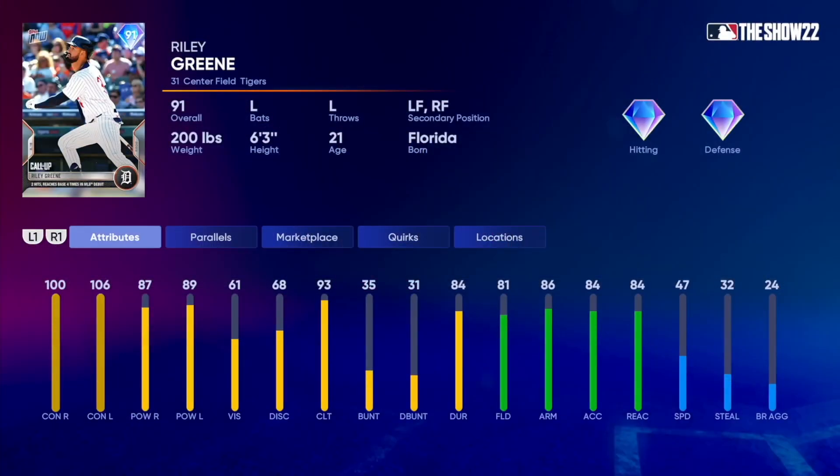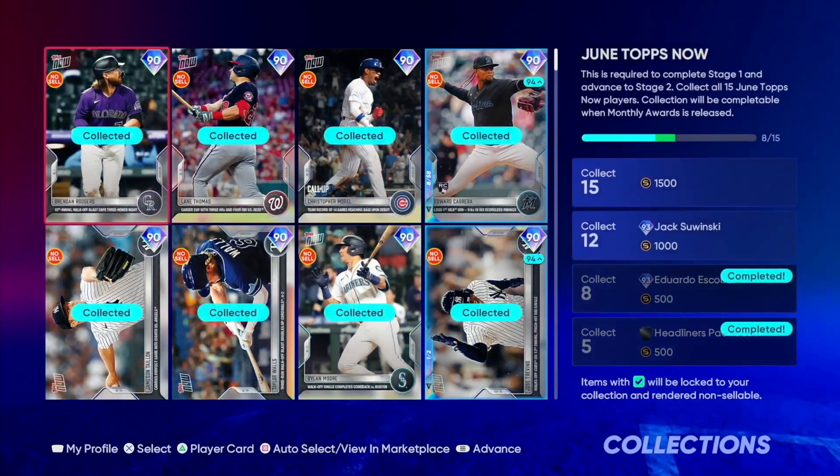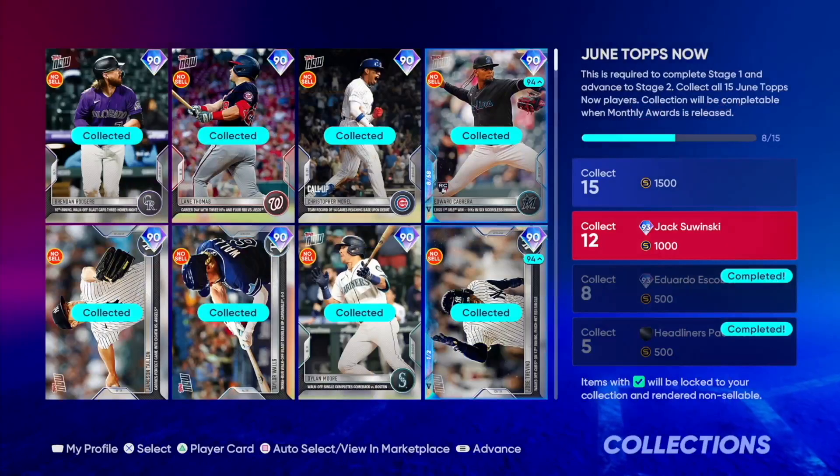And finally we got 91 overall Riley Green: 100-106 contact, 87-89 power, 61 vision, 68 discipline, 93 clutch, 81 fielding, 86 arm strength, 84 arm accuracy, and 47 speed. That is all your brand new Topps Now cards. We got another guy added to the collection — that is 90 overall Jack Swinski: 84 contact, 106-95 power, 63 vision, 76 fielding, 77 speed. This card is going to absolutely break as the 93 overall — pretty good top scenario card in my opinion.